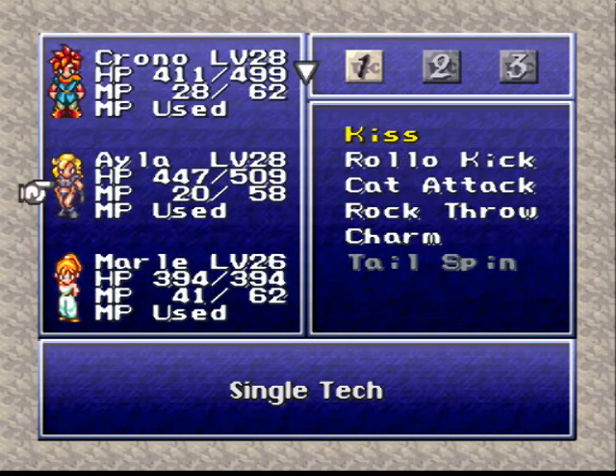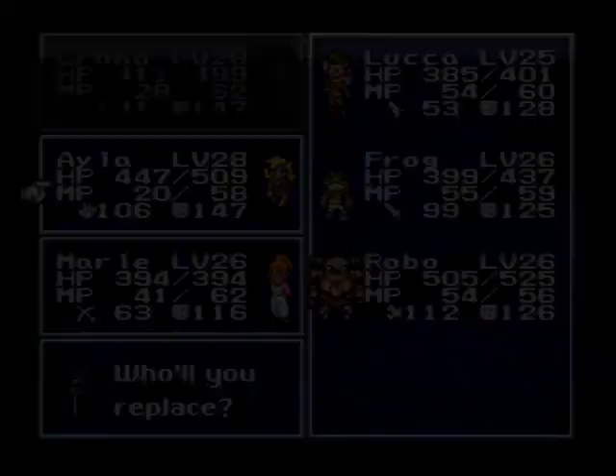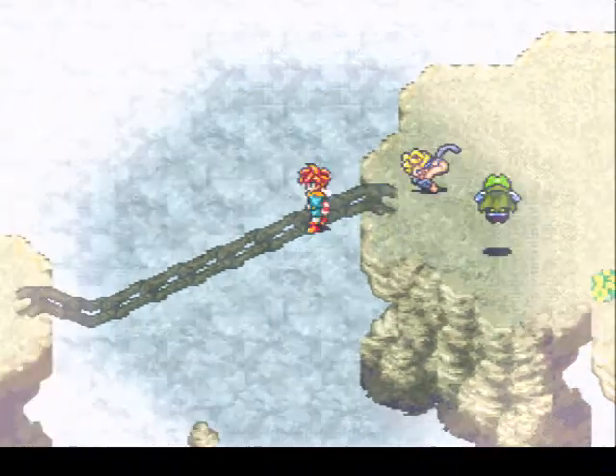Marl's good for a little bit, but I'm gonna leave Ayla in because it'd be nice to learn her level 6 tech. Let's swap in Robo - no, Frog. Robo's a bit slow for this area.